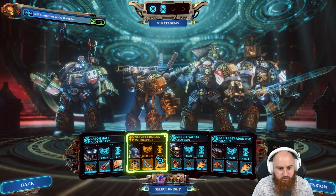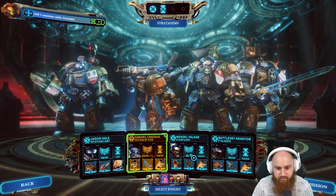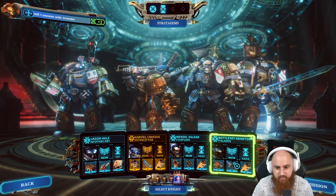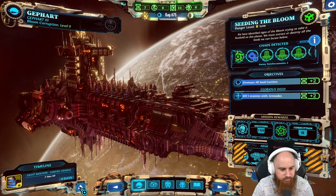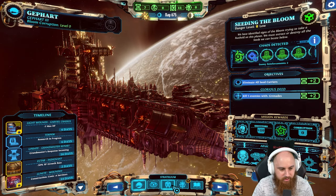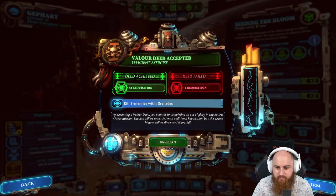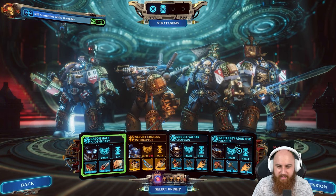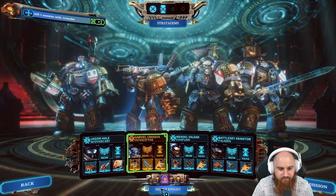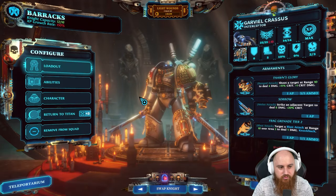Hail Crassus is recovering so we'll keep Mendel in there. Battle Z has already recovered. We'll send them in - they work really nicely together, the Chaplain and the Paladin. Although we probably won't have the Chaplain out on the next story mission. We'll swap out Crassus - he needs to heal up.